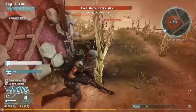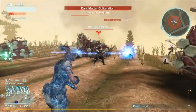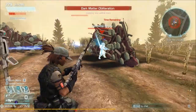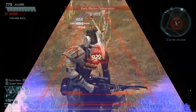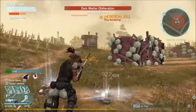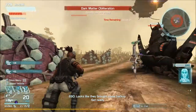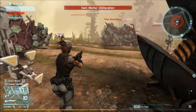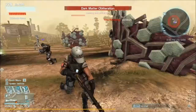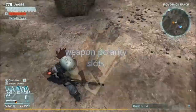This one does have a fire element on it as well, and the other one has the purple armor element. Let me jump into modding so I can show you what the mods actually do for these weapons, how much they'll improve them, and how synergy works.